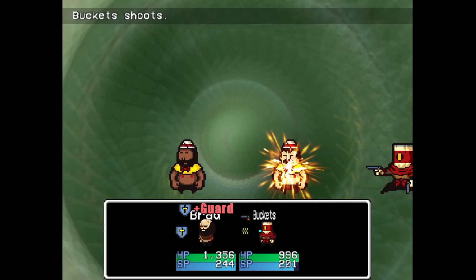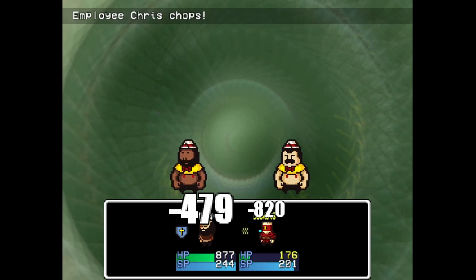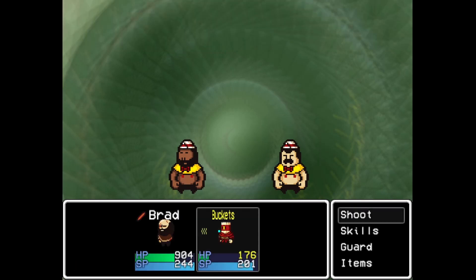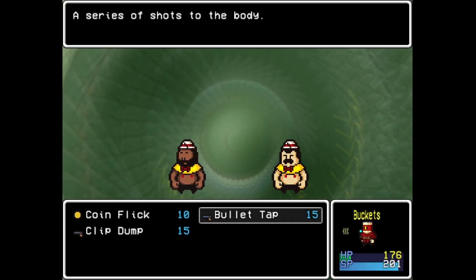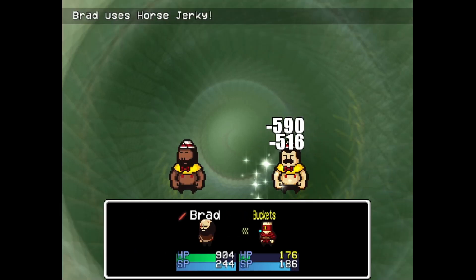Continuing on with our fatherly adventure, I head over to Wally to get Buddy back. Chris and Mark were your standard two-enemy fight, even if Chris nearly destroyed Buckets with a single karate chop. Granted, Mark actually did — not once, not twice, but fucking three times. Still, spamming Bullet Tap and Horse Jerky resulted in a quick but slightly annoying victory.